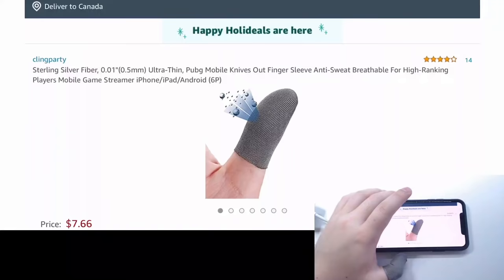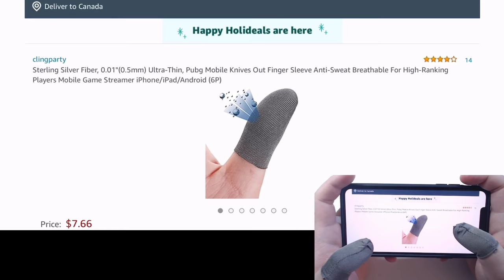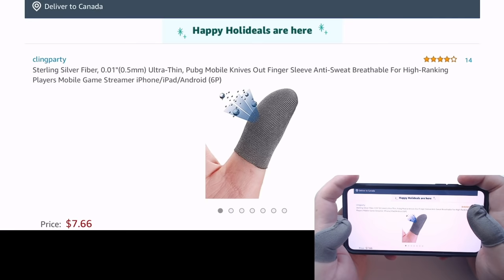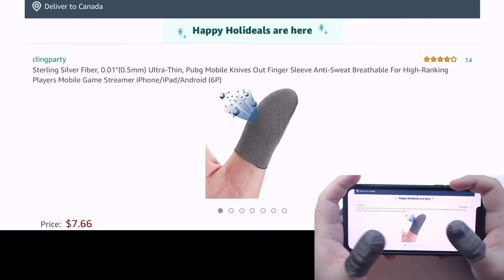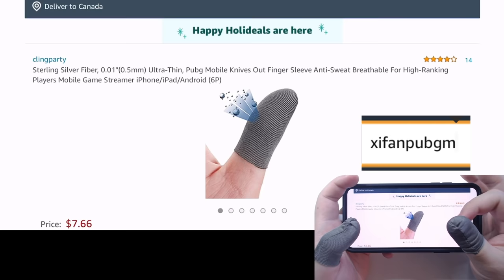Before we jump into my sensitivity, a lot of you were wondering what those are on my fingers. These are called finger sleeves — I got them from Amazon, link in the description below. I bought them because my fingers sweat when I play mobile games and I can hardly move my fingers over the phone screen. This finger sleeve helps with that and improves consistency of gameplay. It's thin, breathable, and very sensitive compared to others I've tried. I also secured a deal: use coupon XIFANPUBGM at checkout for 8% off your order.